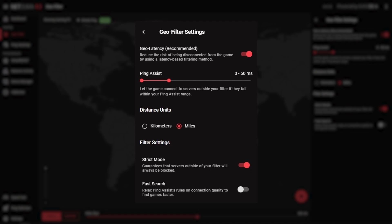If you prefer, ping assist allows you to connect to servers outside of your filter radius, but only if they have a ping lower than what you set in ping assist. You can also set a minimum ping value now too. This means you can use ping assist to only search for games in a specific ping range.